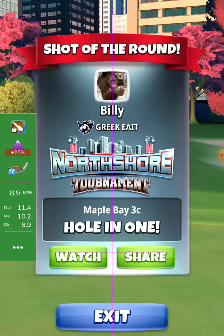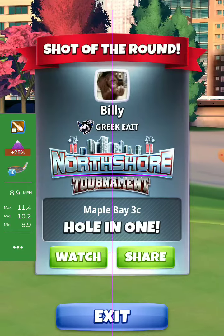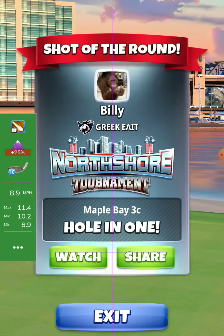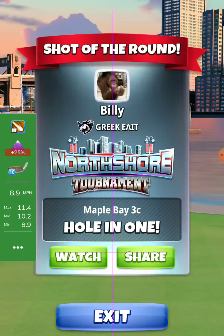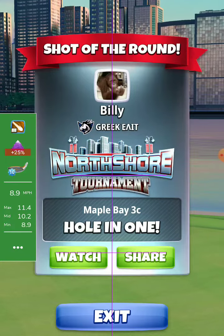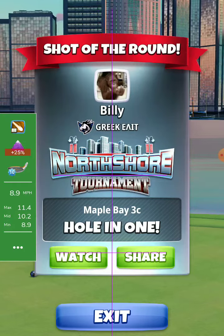4.8 backspin and 1 left spin, red ring touching the rough. With wind up to 8.8 we aim the vertical line just left of the hole with the tip of the ball guide. If the wind is more than 8.8 we have to aim a little bit more to the left, and if the wind is less than 7.2 we have to aim even a little more to the right.